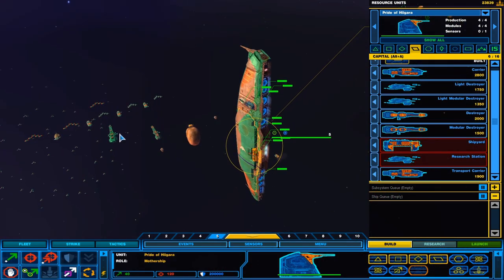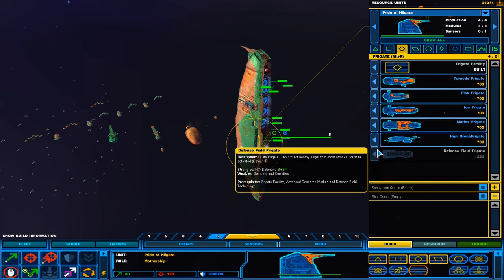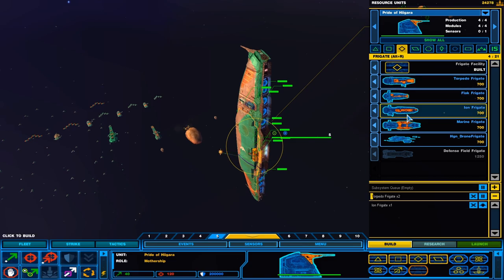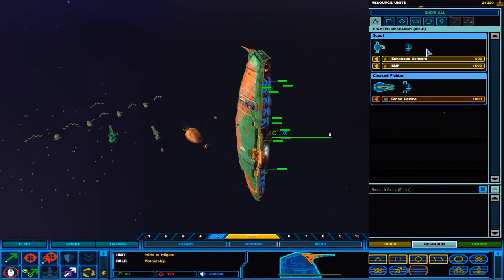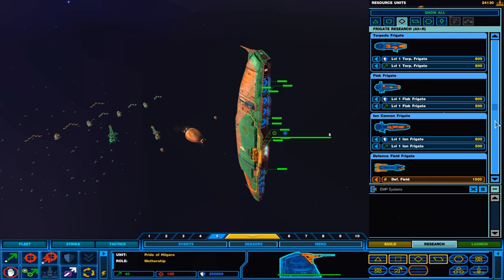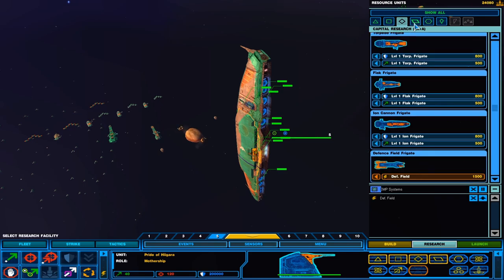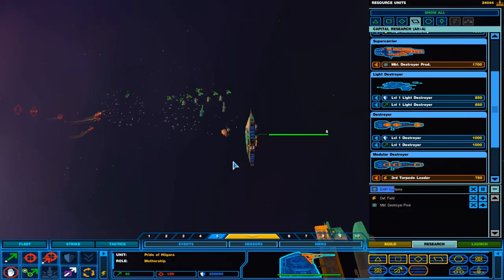Mothership, build us... let's see, we have the Modular Destroyer, the Light Destroyer. We built the drone frigate. Let's start building ourselves some frigates. Then we also get our EMP systems, the defense field systems, and the mobile destroyer.